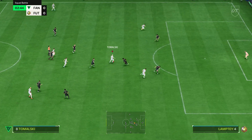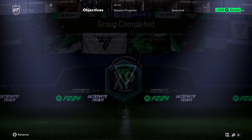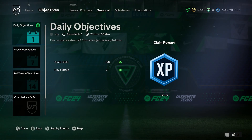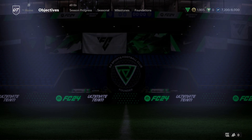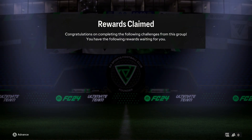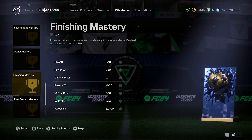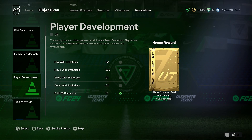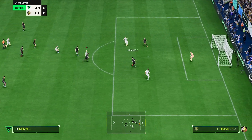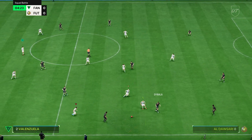Number six is objective stacking. There are loads of objectives to go through within the game. The more efficient way is to go through your objectives, see what's there, note them down if need be, and then build teams where you're able to complete three, four, five, six, seven objectives at the exact same time. In some cases it may be scoring or getting assists with a certain player from a specific nationality or league — just include one of those players in your team. And with a lot of these challenges, you can complete them within division rivals, squad battles, or champions. If you're not a confident player, you can go into squad battles on semi-pro and still reap the rewards.